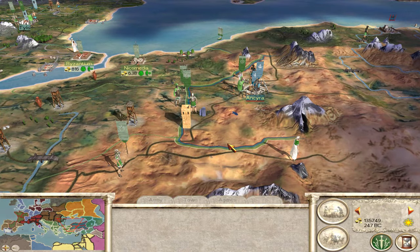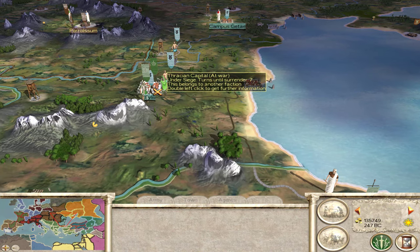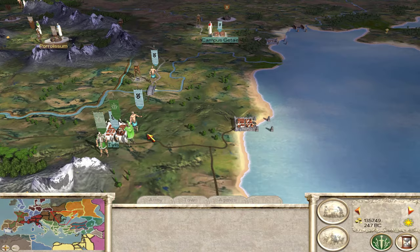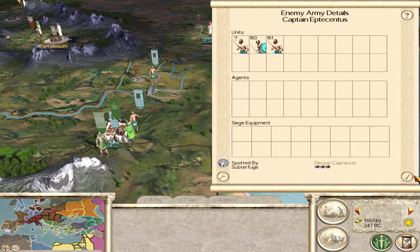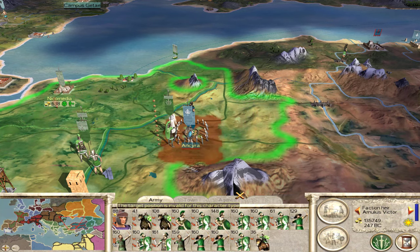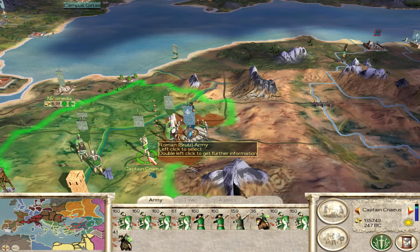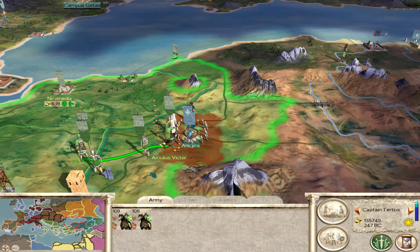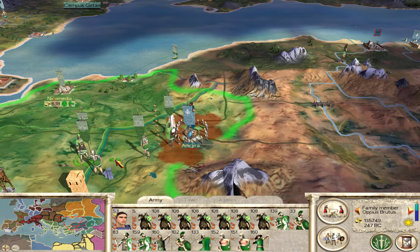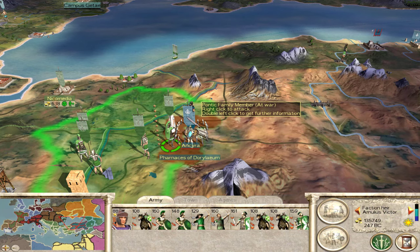Welcome back everybody. In our last episode we had just taken Nicomedia and we are besieging Ankara and Tylus. In both cases they have armies sitting right outside the city. I'll merge my troops then make my army much smaller, send a couple more cavalry and one more good infantry unit, hopefully without scaring them away.